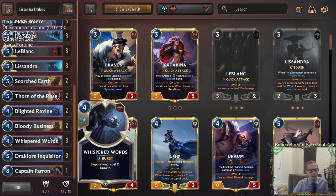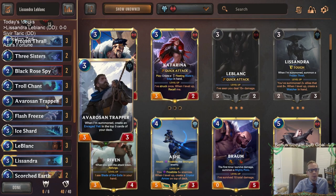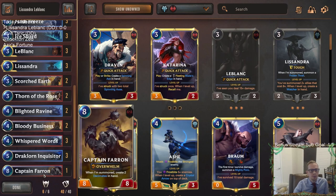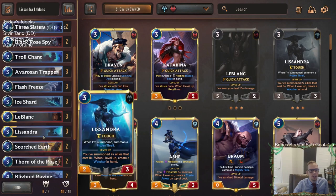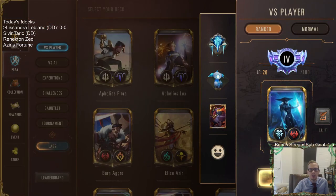The 8/8s also help level up LeBlanc really fast and help us get Reputation. If we can attack four different times with five-power units, we can turn the Black Rose Spy into another 8/8. We have Avarose and Trapper making an Enraged Yeti, the Thorn of the Rose striking for five, and Captain Farron as an 8-mana 8/8 — combining LeBlanc Reputation synergies with the Lissandra build.